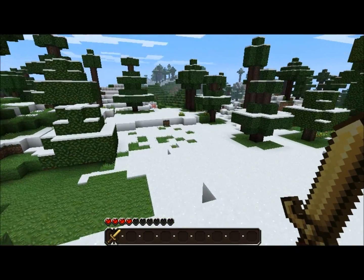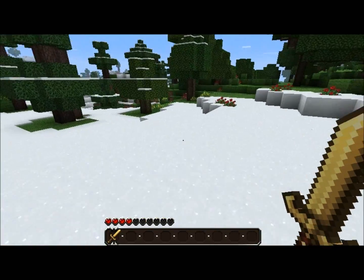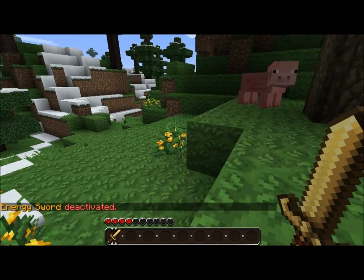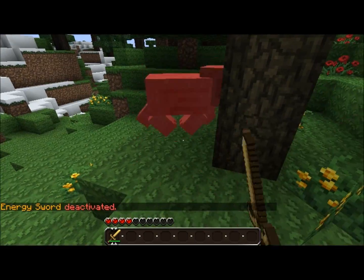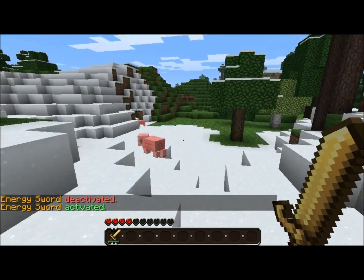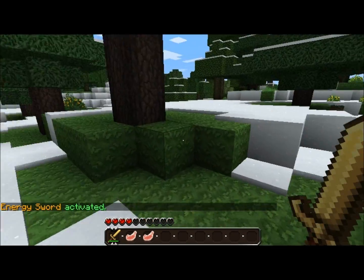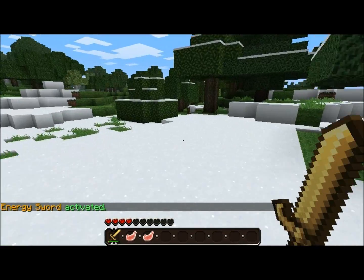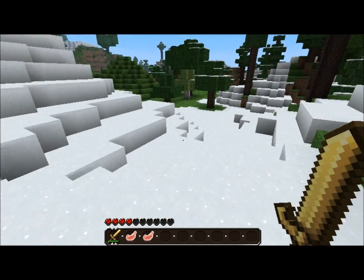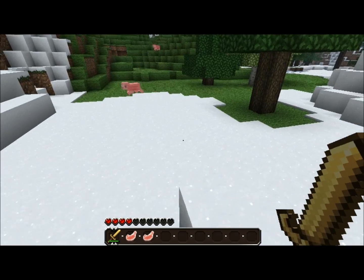What this means when your Energy Sword is enabled is that, one, your Golden Sword will do massive damage. Let's go ahead and go over to this pig right here. If I deactivate it, it will take two hits to kill the pig. Now, if I activate my Energy Sword and go over here to this other pig — one hit. This is because the Energy Sword increases the damage output to 15, as opposed to the default Gold Sword output, which will effectively kill most animals in one hit, and monsters in two hits, and unless the player is wearing armor, a player in two hits.